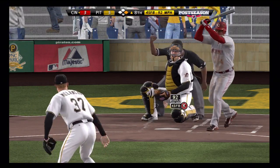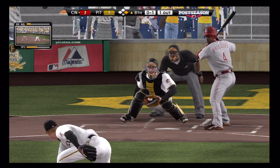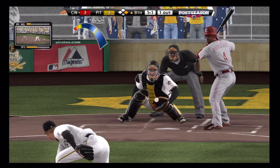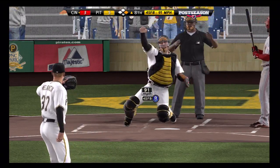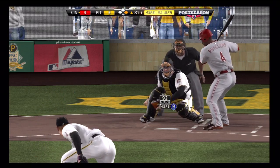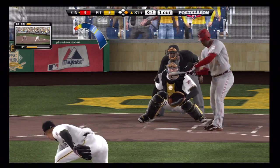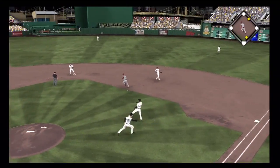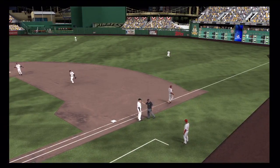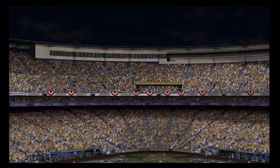Brandon Phillips is up and he's been pretty good — I think he had 2 hits in this game. He tries to check swing but they say he went. It goes to a 1-1 count as he takes a ball. Next pitch is a ball inside, going to a 3-1 count. I try to put something inside with a two-seam fastball and he'll ground out to first for a nice double play.